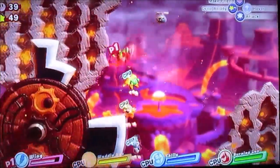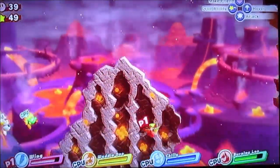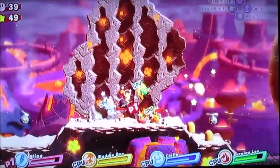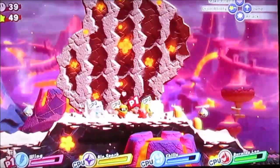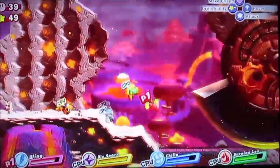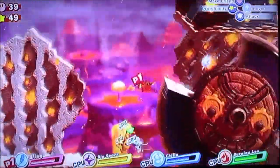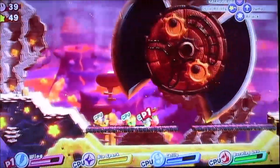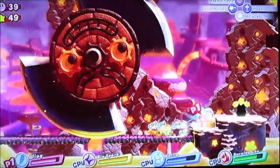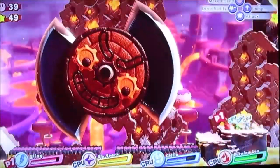We're just gonna keep flying around to see if there's anything to go for. There's a puzzle piece there, so we're gonna have to get that. Bio Spark — yeah, that's just the ninja guy. I like the wing power-up a lot because you fly much faster with it, unlike your original form where you fly really slowly. This power-up definitely has some speed to it, which is what I love about it.